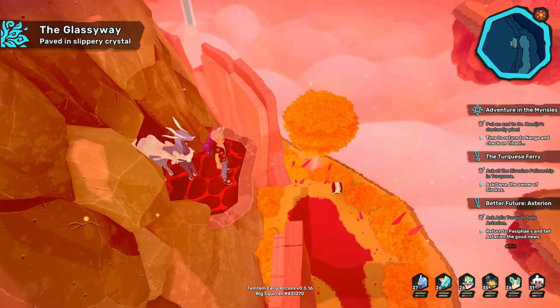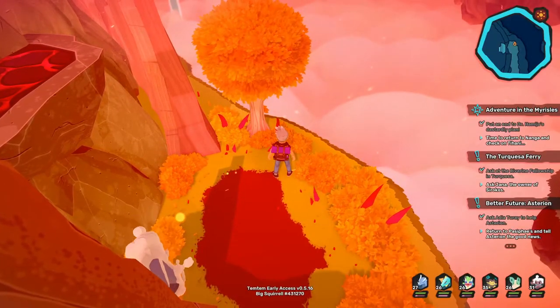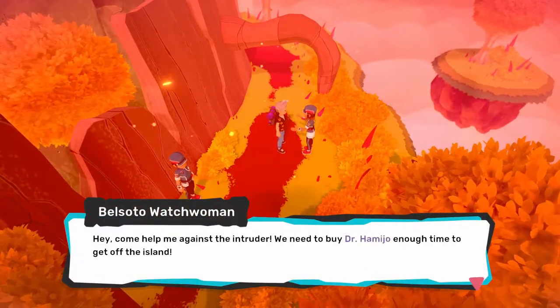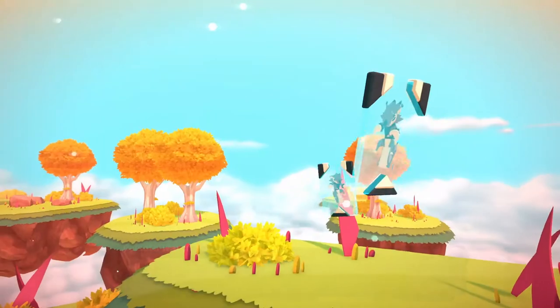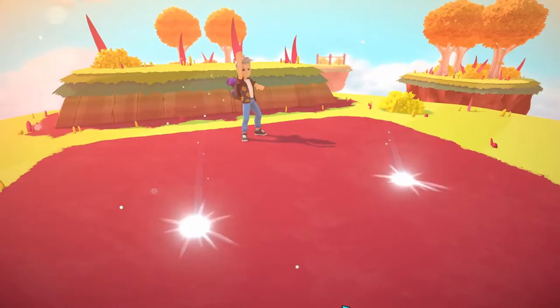So is this just a big hop? A big item, hopefully — no, just some average crystals. Not really cool ones. 'Hey, come help me — it's the intruder. We need to buy Dr. Hamijo enough time to get off the island.' He's already gone, man. He really wasn't that scary — except he did beat up a lot of my stuff. I wasn't expecting those types of Temtem.